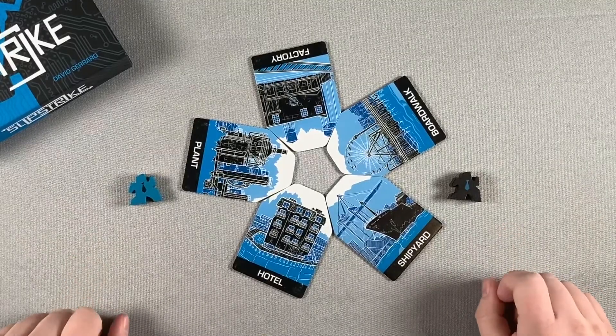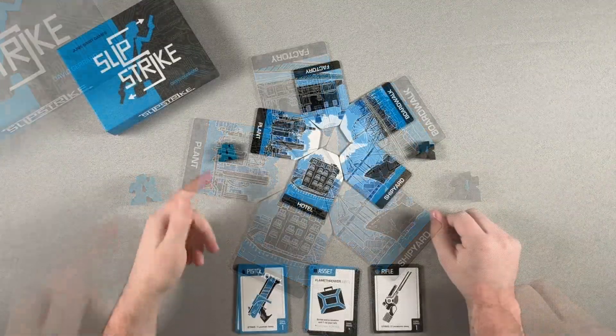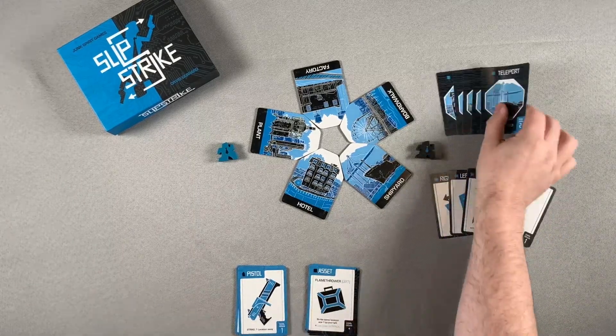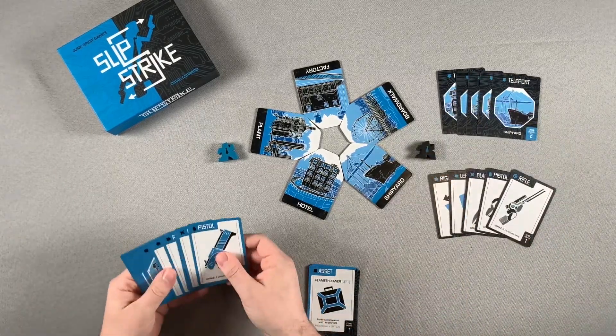Each player is going to pick one of the two agents — you can be the black agent or the blue agent. You'll then be given all of the cards for that agent's color, and you're going to put these all in your hand.